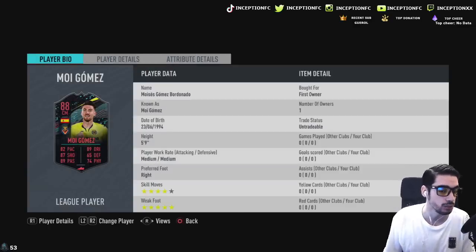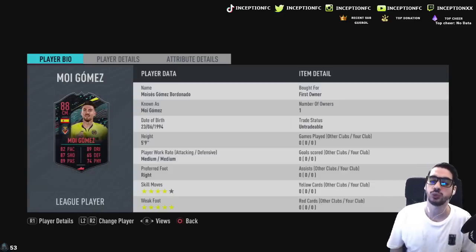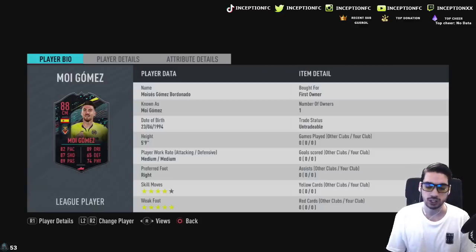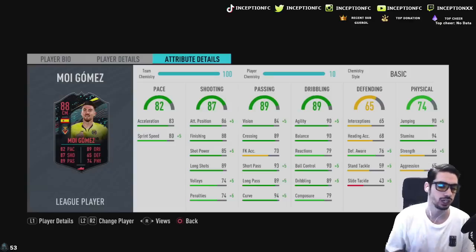He's 5'9 with medium, medium work rates, 4-star skill moves, and a 5-star weak foot. A 5-star weak foot is a really huge thing to have on this card. I could see him being a very usable CAM right off the bat, central cam position, maybe even a center mid position on the left side because he does have decent defensive awareness, and we're going to get into that a little bit.